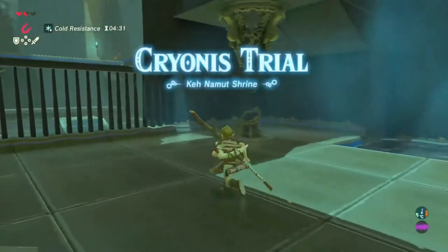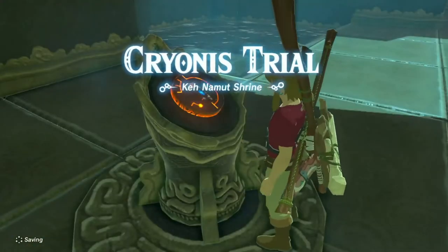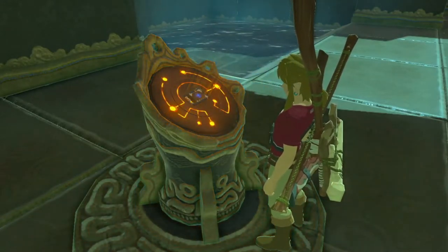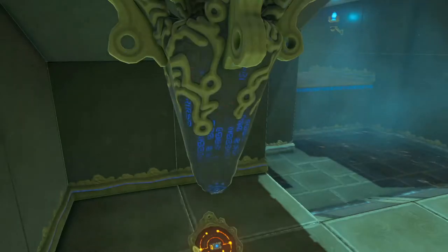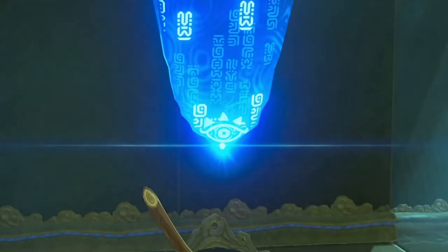Ken Namut has offered a trial - the Cryonis trial. So that's something to do with freezing. But we've already got stop time, which is cryo stuff as well. Let's go find out what this actually does. We're in the middle of the ice desert - it's got to be something to do with ice.